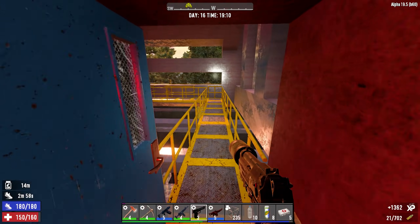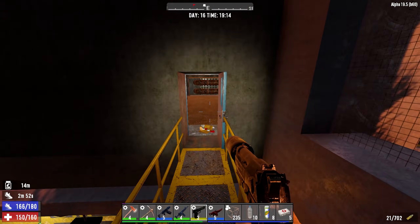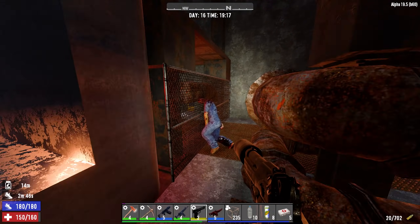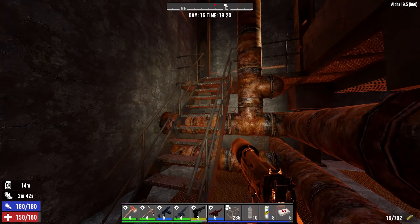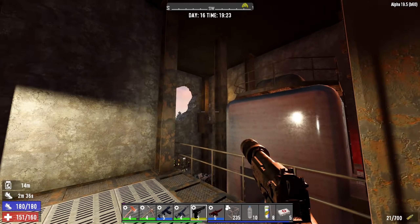There's a shawarma joint down the street, I think we should get some shawarma. Why don't you take a break and put your head through the fence, son? You can go up there, jump out the window - but it goes nowhere. This is the way you want to go.